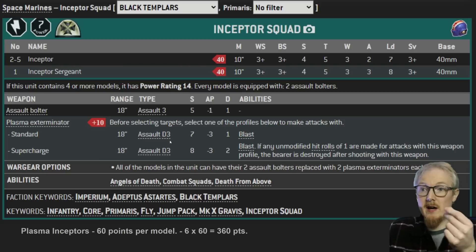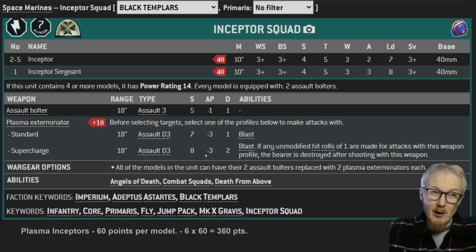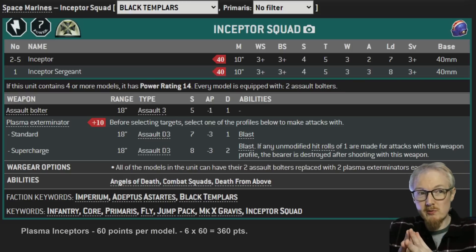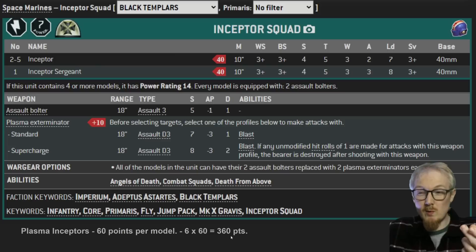The plasma eradicators are assault D3, either strength 7 or 8, both minus 3, and then one or two damage. You're probably going to have these guys arriving in turn 2 because you probably want to deep strike. When they do arrive they're going to be in tactical doctrine. I always think it's best to rush through to assault doctrine as quickly as possible with Blood Angels. For the calculations in this video I've ignored any sort of doctrines, but it is worth noting that you will have an extra AP on turn 2 in the interceptors, and you will have an extra AP on turn 1 in the devastator doctrine on the Baal Predators.